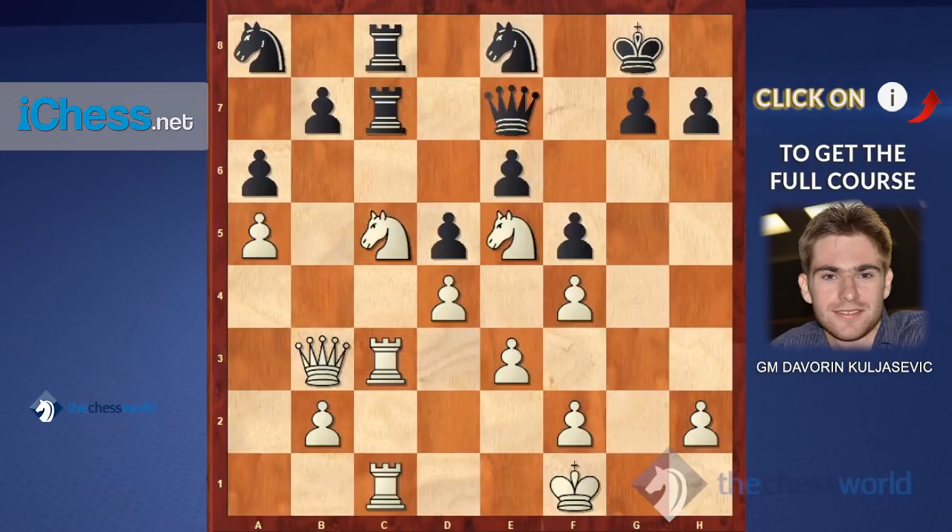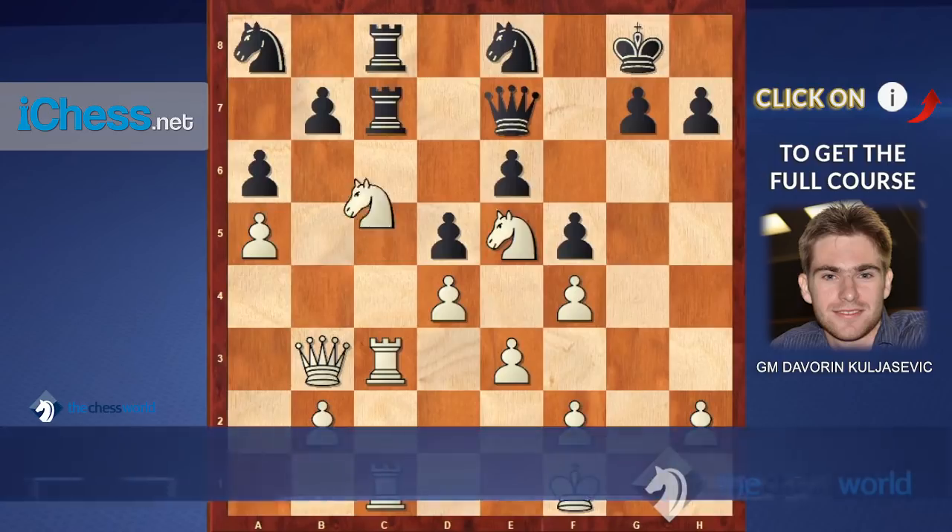Now we have a position where it's white to move. It is clear that the black pieces are just terribly placed. Like in the second example, the poor position of many of the opponent's pieces gives you a trigger to think that there might be some decisive tactic. Indeed in this position there is one, and the right move is knight takes b7.